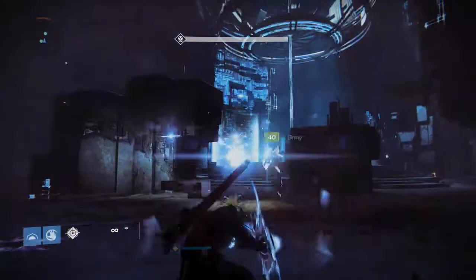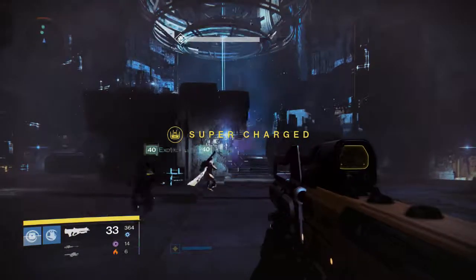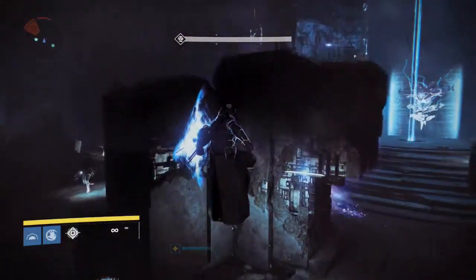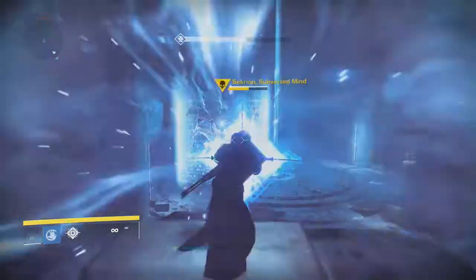Lastly is the Light Blast. You will use this to damage enemies or take out the Secretion's shield or the Templar's shield in the Vault of Glass. This is the strongest attack out of the shield's arsenal. The next ability is actually the shield itself — you can use it to protect yourself from damage and your teammates.